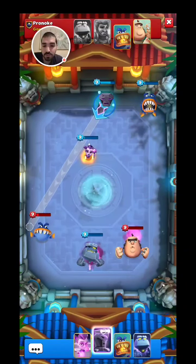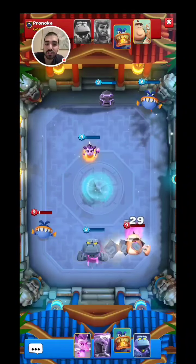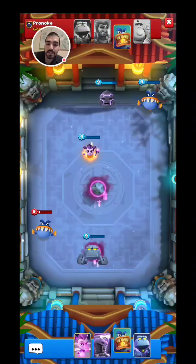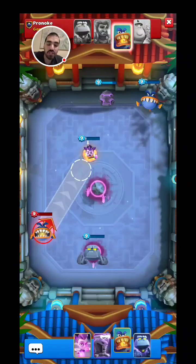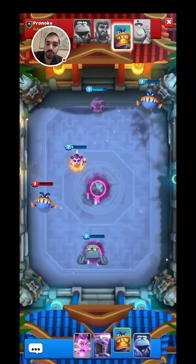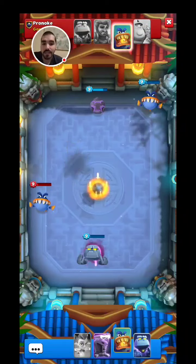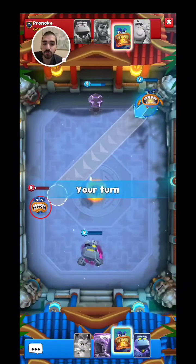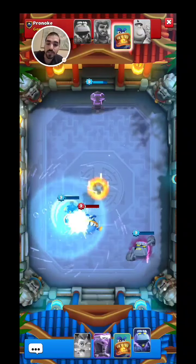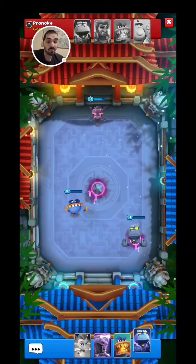Let's try to double hit Jawsome here. We could not double hit, but the giant is dead. And Jawsome is getting very weak — we should be able to take him out right now. We'll definitely take him out, all we need is one hit. A hit and a tremor hit should be enough. There you go, it was enough. And we won another game with Pronoke.